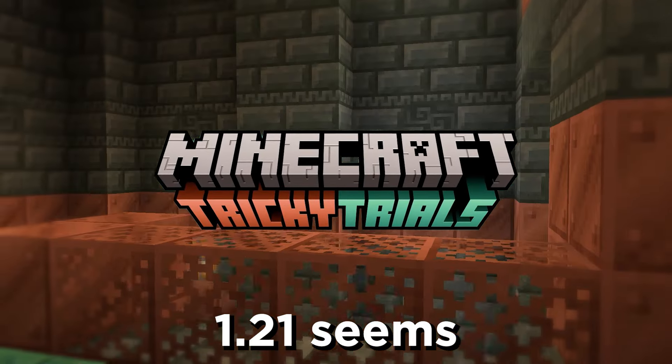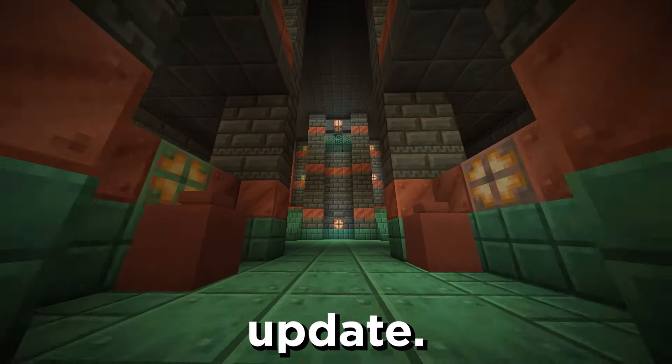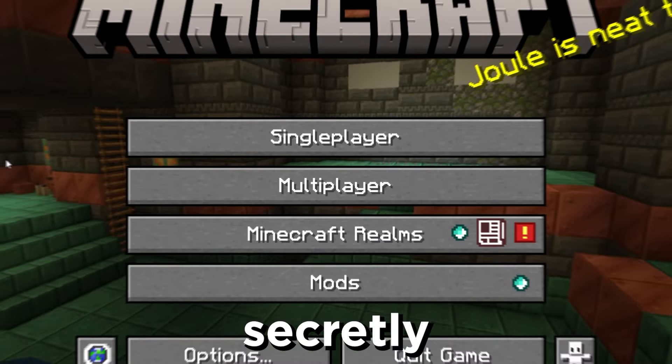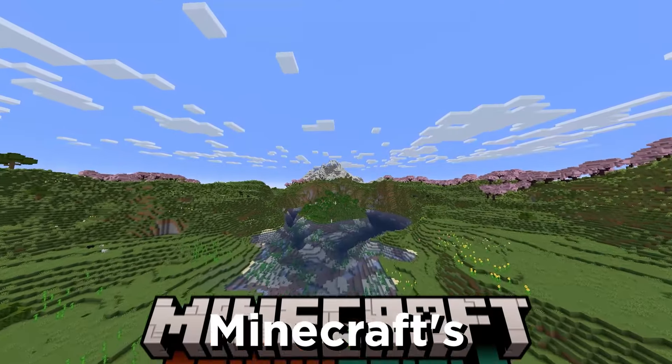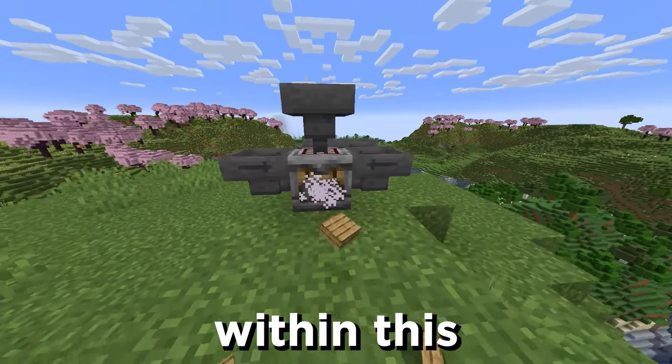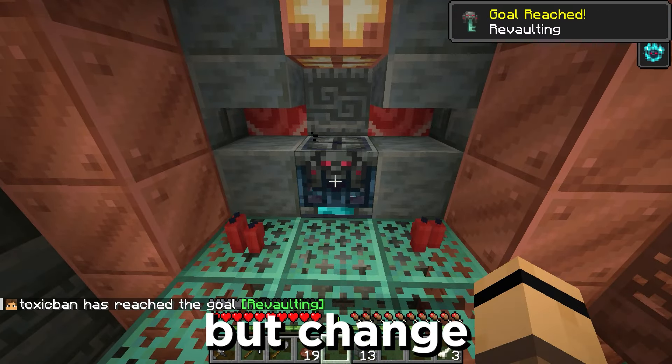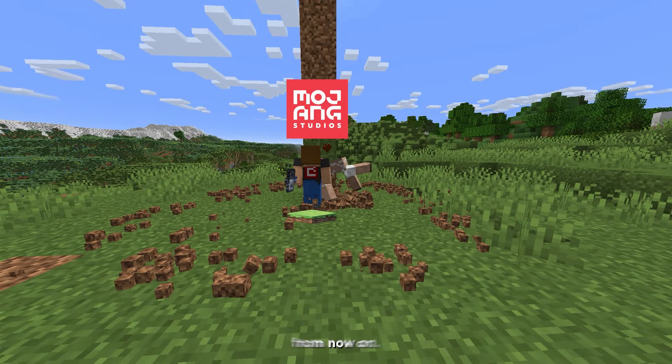On the surface, 1.21 seems like a pretty focused and unimportant update. However, that's not true at all. In fact, 1.21 is secretly one of the most important updates in Minecraft's entire history. Because within this update, there are many new things added that don't just change Minecraft, but change how Mojang will update Minecraft from now on.